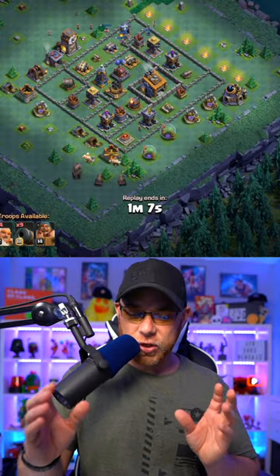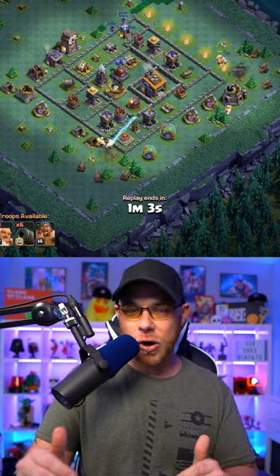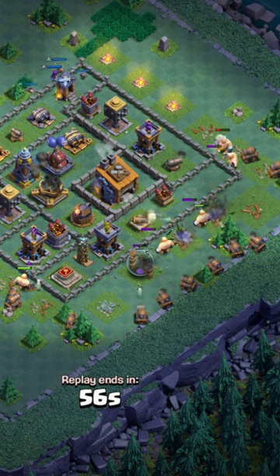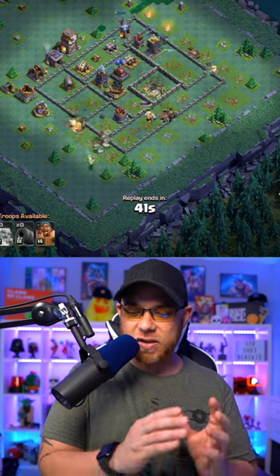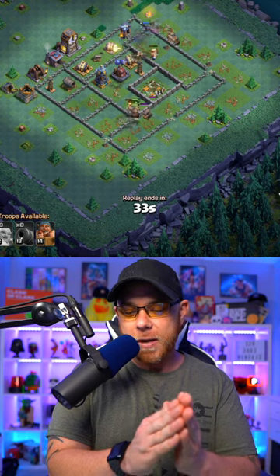We start on the outside, we drop two of the Boxer Giants and three of the Cannon Cards on the left and right to try to set up a funnel. We'll wait just a little bit and then drop two Boxer Giants to push through the center with a large group of Cannon Cards. Basically, we're trying to allow the Boxer Giants to block defenses while the Cannon Cards open up walls and drive deeper into the base.